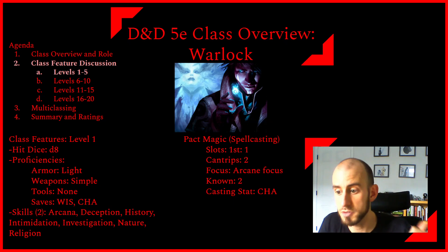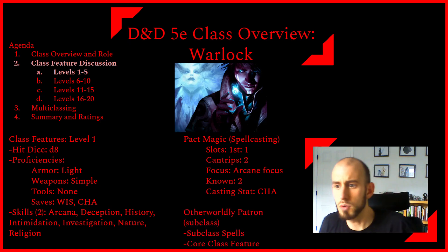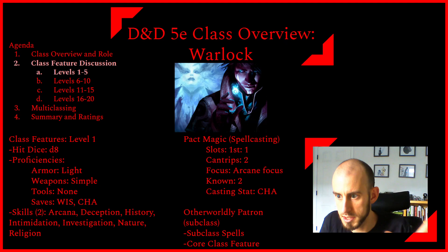They can use an arcane focus for their spells, and at this level you get to know two spells with charisma as your casting stat. All warlocks also get their Otherworldly Patron subclass at first level. All warlock subclasses have subclass spells — at each level you get new spells (1, 3, 5, 7, and 9), each subclass adds two spells to the list as options. They don't give them to you for free like other classes do, but they provide additional options, and then there is usually some kind of core class feature.